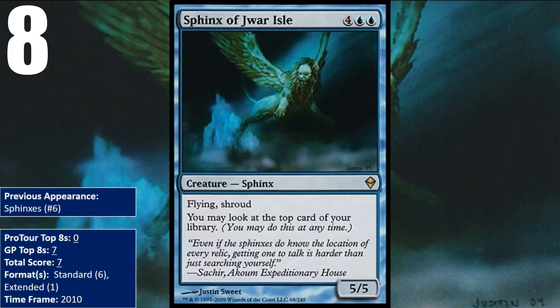It also saw play in Mythic Conscription decks — a deck that tried to cheat Eldrazi Conscription into play. It managed one top eight in Extended at Grand Prix Oakland in 2010, in a deck called Thefts, which both ran the Vampire Hexmage/Dark Depths combo and the Sword of the Meek/Thopter Foundry combo, providing another win condition in case those combos got broken up.